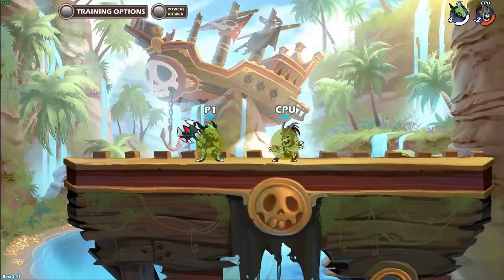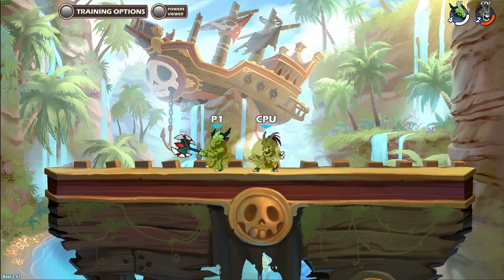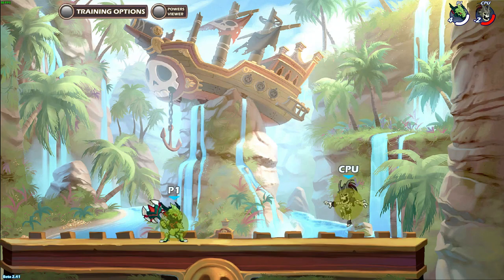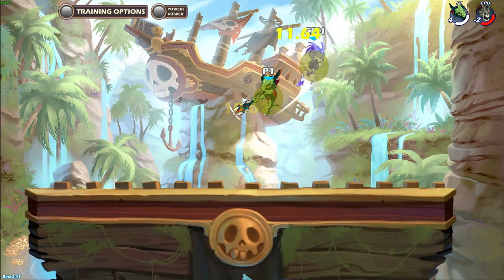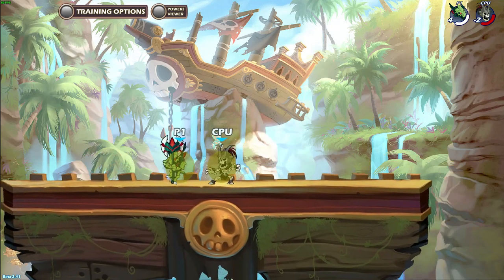Starting at 120 damage and up, you have to land side light closer to the enemy, and you have to always move forward for the neutral air because you push the enemy farther away at this range. At 200 damage, you have to land side light as close as possible for this combo to be true.